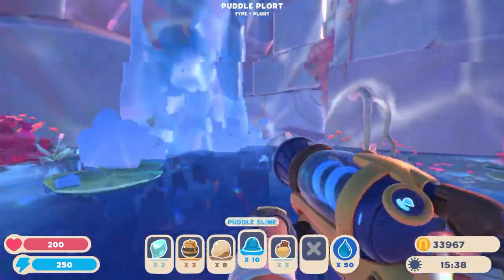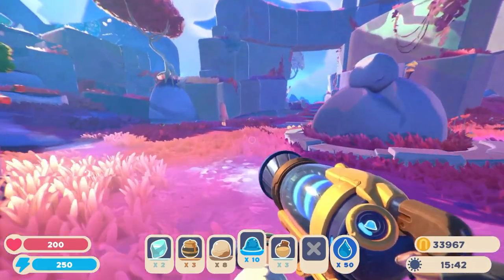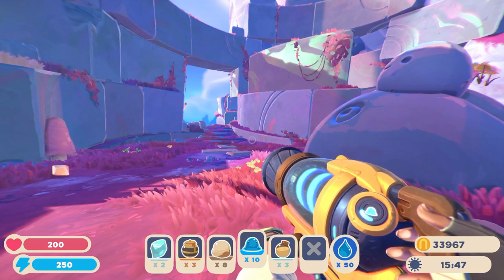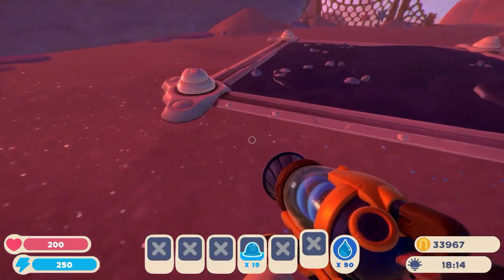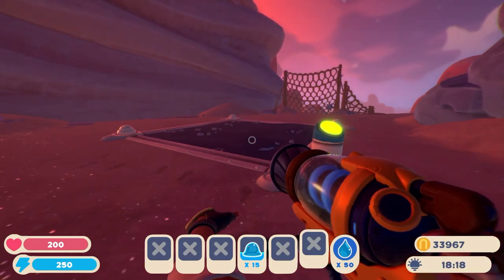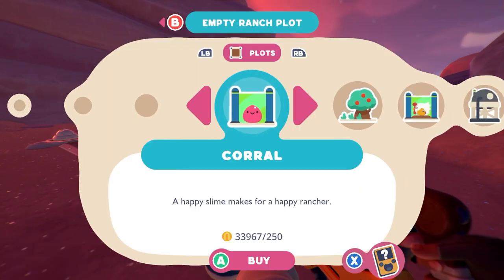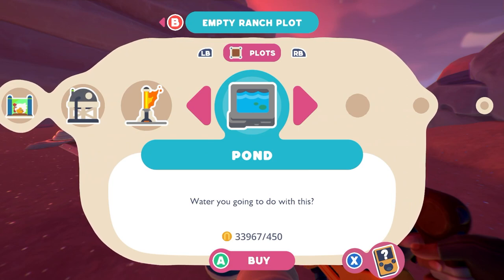So now I have ten of these puddle slimes. I'm going to go back to base and tell you what you need to know about keeping these guys and making them produce puddle plots. We are back at base and I'm about to set up a corral — the habitat that puddle slimes reside in when you bring them back. What you need to do is go all the way to the end and you're going to see the pond option. Go ahead and buy this.